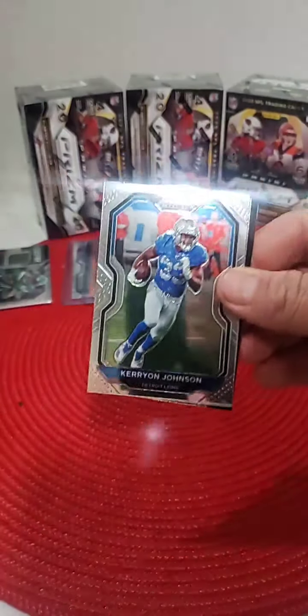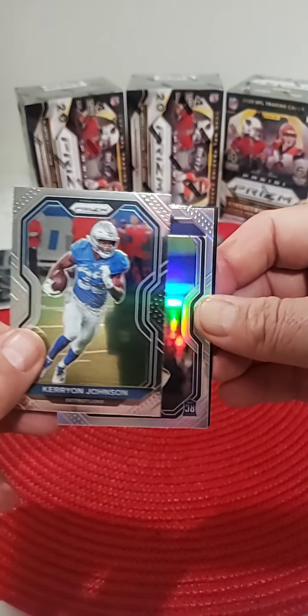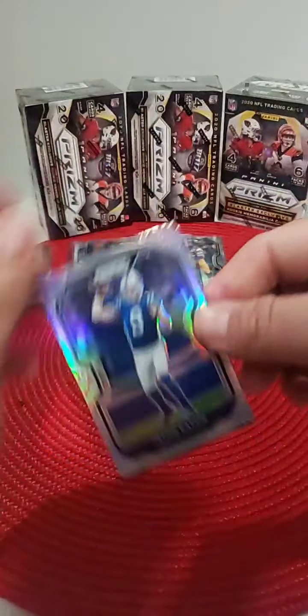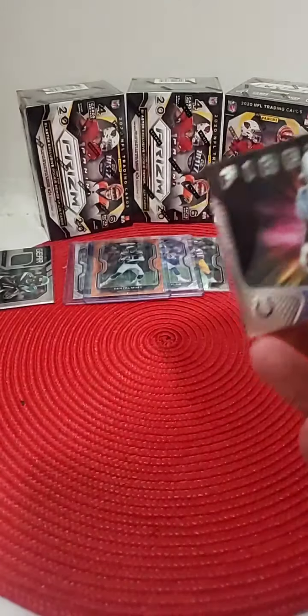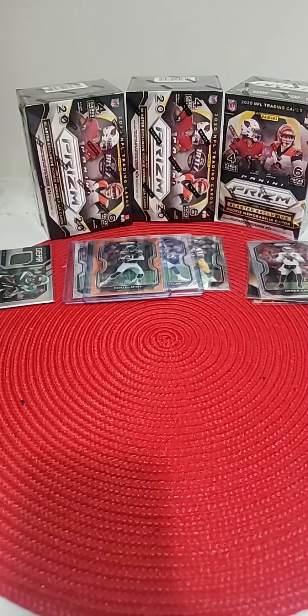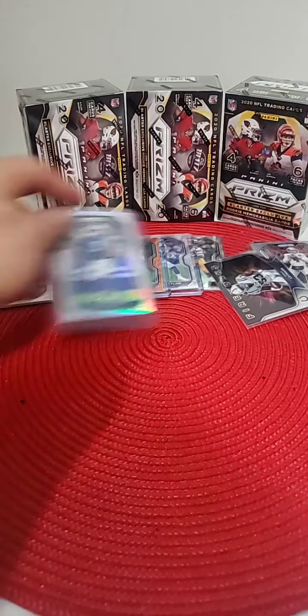Box two, last pack. Curtis Martin, Jets. Keron Johnson, Detroit. Jacob Eason — silver for Indy. Another hit for Indy and Derek. So we get both rookies and Fireworks Indy. Darius Leonard. So Indy with a nice break going so far. Congratulations Derek — got a nice Jacob Eason silver. Looking forward to seeing what he could do next year, hopefully add to the quarterback class.